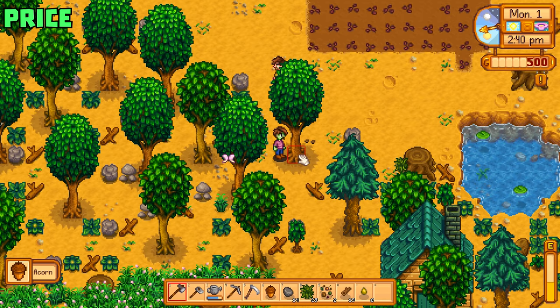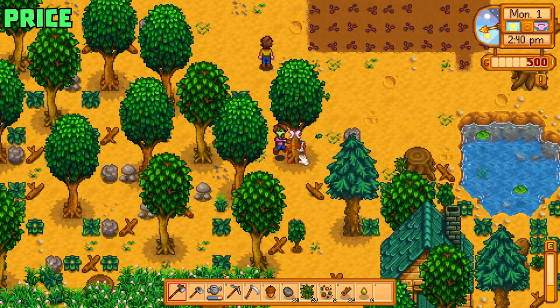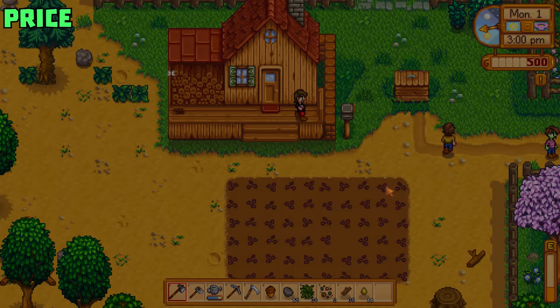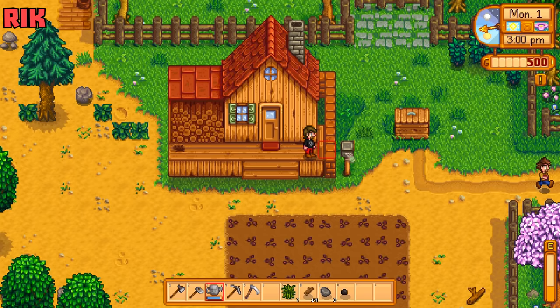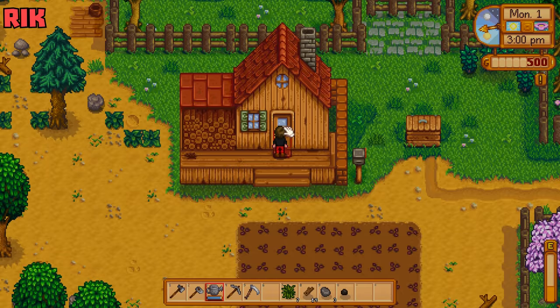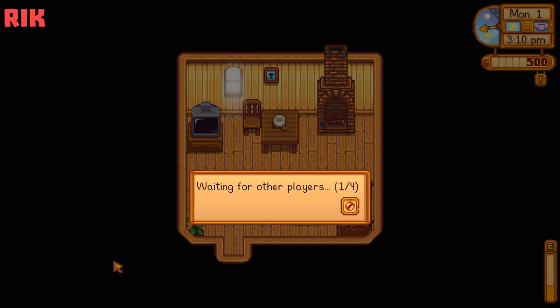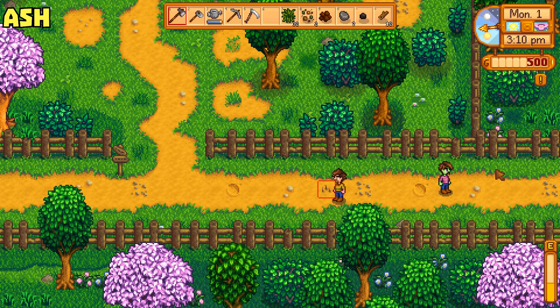We've got 500 buckaroos and it's 2:40 PM — we should probably go buy some more seeds from Pierre before the day's over. Since it's shared, why don't you guys go and do it? Anyone who wants to see how to do it, come follow me. Ash, pull out your hoe and smack that little worm there. They drop stuff — worms drop stuff. Clay, and clay is actually very useful.